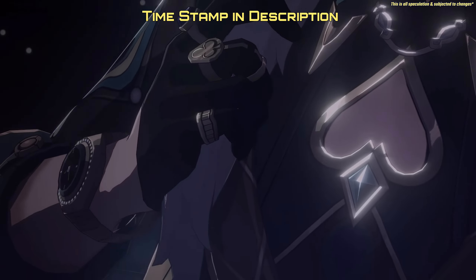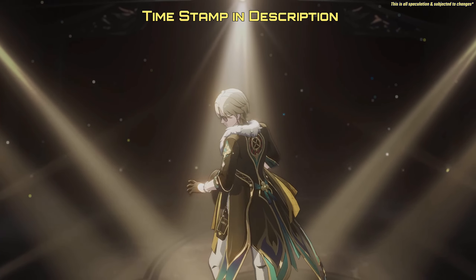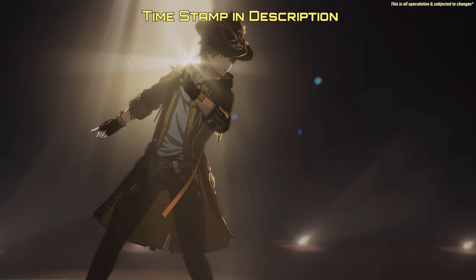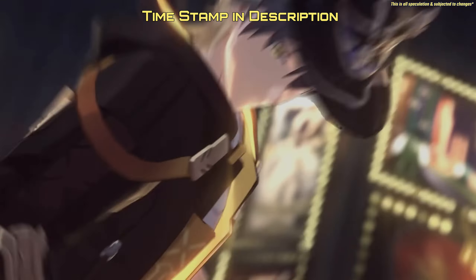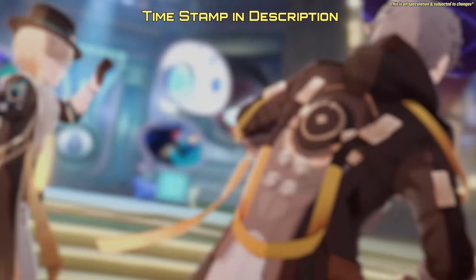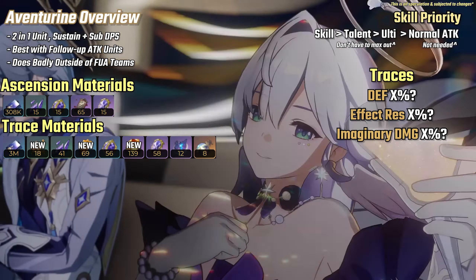Hey guys, welcome back to my channel. For this updated pre-analysis guide for Aventorin, I'll be talking about his best relics, light cones, team comp, rotations, and pros and cons — and if you should pull for him. Note that this is all speculation and subject to changes. Here are his required materials and skill priority.